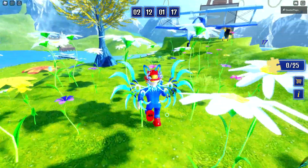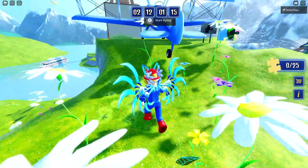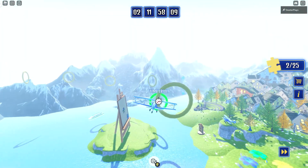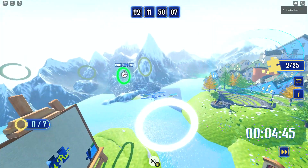As far as flying the plane goes: W is up, S is down, A is left, D is right. If you're using an Xbox controller, same thing applies.